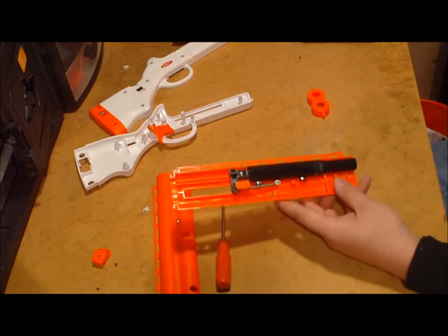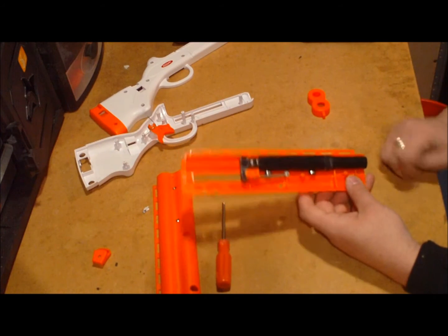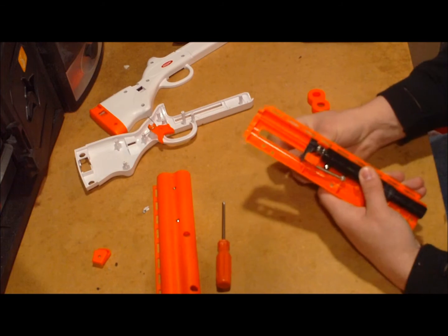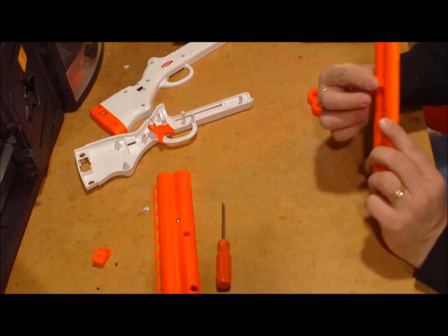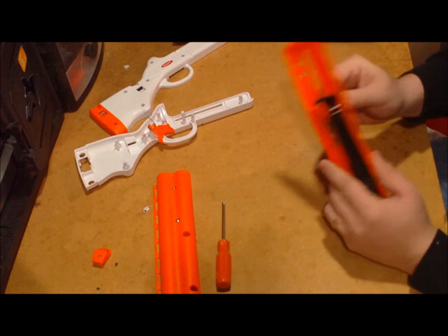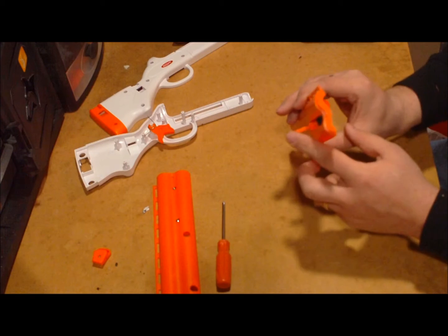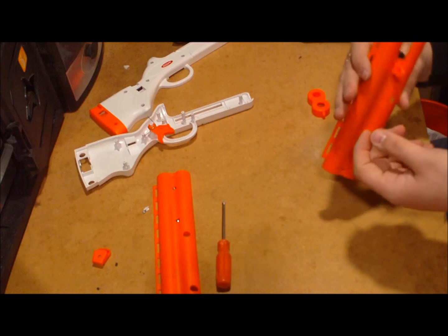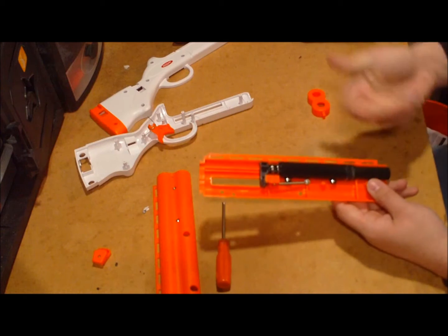And this is what we have — which is basically a pullback night finder. It's got a direct plunger system. It does have a return spring, so that when you prime it, it does bring back the priming slide. And it does look like it is hollow in parts, so you can fill the piece itself in with epoxy. But you're really pulling back just this little thin piece of plastic, so you're either going to have to beef that up, or you may not be able to do too much of a spring combination on this.